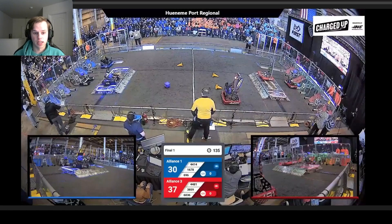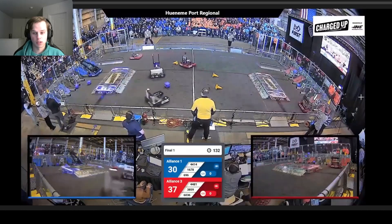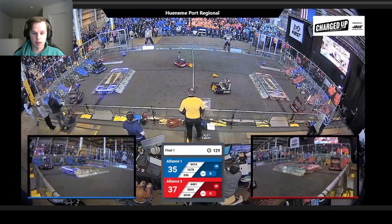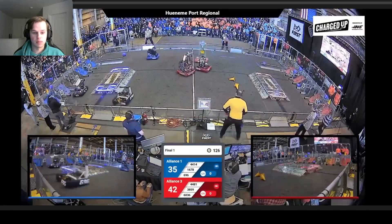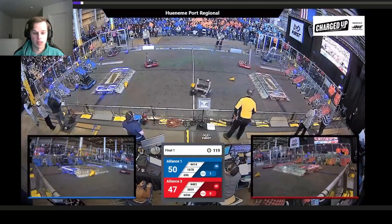Right out of auto, I want you to take a look at 1678, and then follow circuit breakers going along this way. You'll notice that rather than score, Citrus Circuits just trips a cube. This allows High Tide right here to pick it up and immediately score. This is a common theme the Blue Alliance is going to employ — allowing one of their major scorers the ability to just run cycles on their own end. And you'll see Circuit Breakers do it right here: rather than scoring it themselves, they are just rushing pieces to their side to allow their alliance, who can actually score, to score pieces they normally cannot.